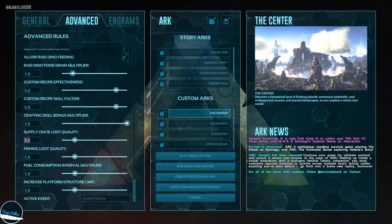I like to set supply loot quality to 3.0 and fishing loot quality to 3.0. This tells the game to multiply the quality of loot from any loot drop or fishing by 3, so instead of getting primitive items we'll more frequently get mastercraft-tier items.